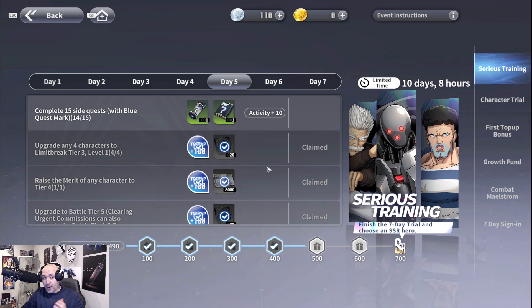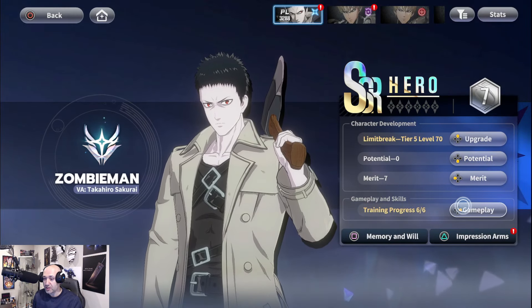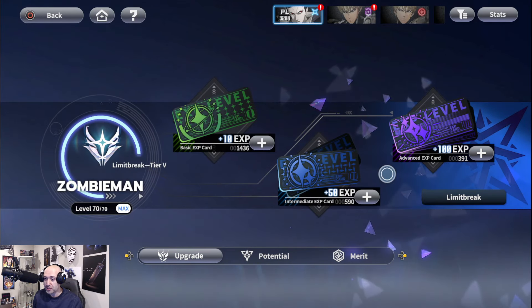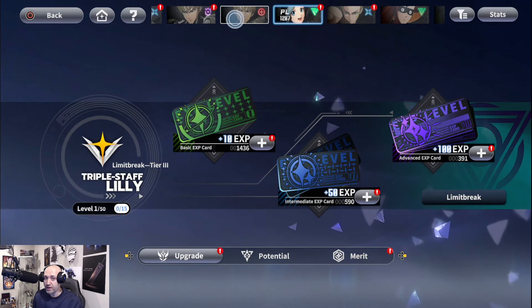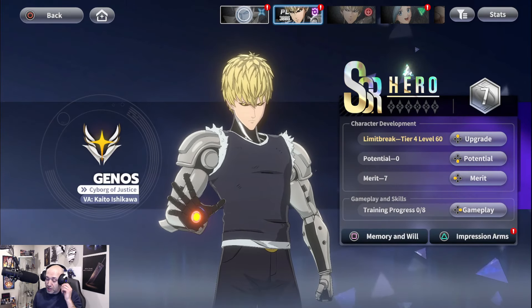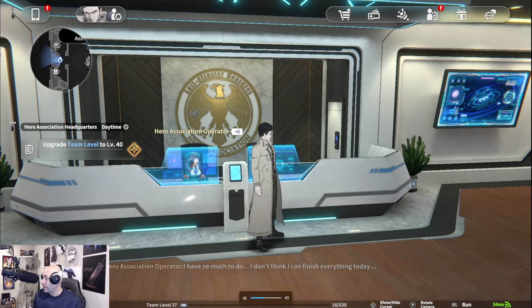First off, upgrade any four characters to limit break tier three. Go to your character list — there's a limit break section right there. You just need to get three of them to level three, essentially get the person maxed out and then get them over to limit break three. I've already got four of them at limit break three, so that one is pretty easy and simple to accomplish.